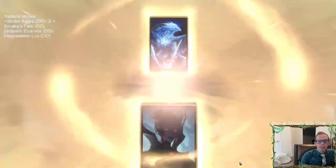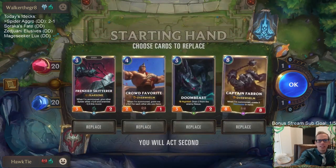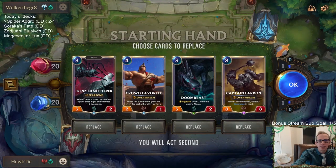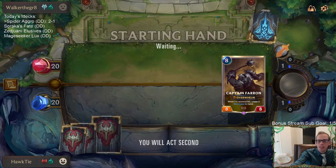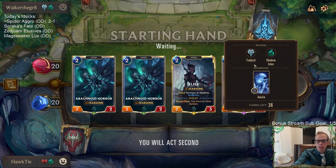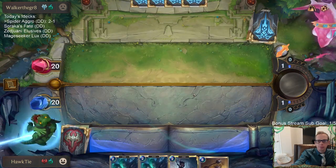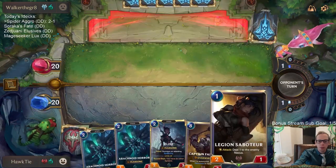Darn — another deck filled with Avalanche and Withering Whale, and now Anivia to go attack all of our stuff. That is not what I want to face at all. I'm going to keep Captain Farron even though we're not going to be playing it for eight turns — I don't want to shuffle it back in and then never draw it, because this could certainly be really important to have since this deck is slower than a ramp deck.